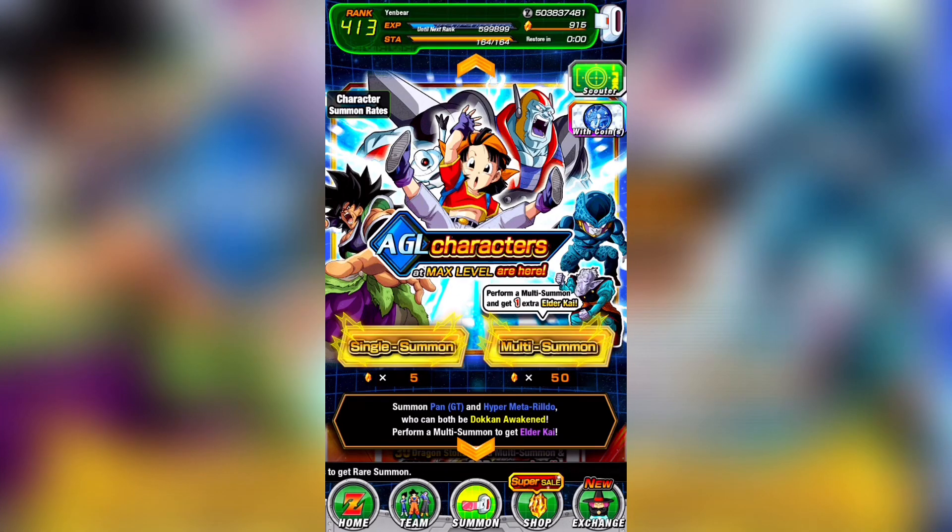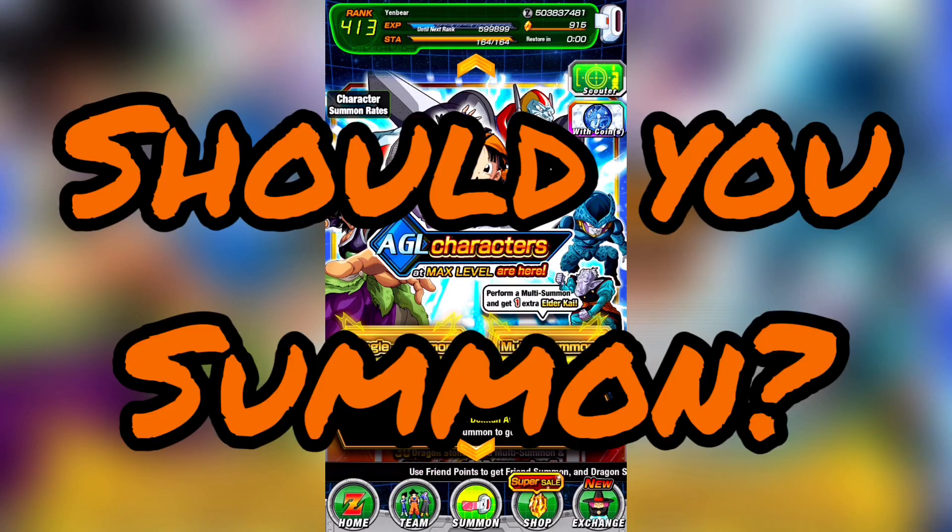The AGL type banner is finally back on global and it comes with the coveted 50% awakenings. But should you summon on this banner? While these banners are good for targeting specific LR types, the rate is still not too great. You only have about a 12.6% chance to pull an unfeatured LR due to the reduced unfeatured rate — only a 3% chance at an unfeatured. The timing is also not great, but there are a couple benefits we'll get into in today's episode of Should You Summon.